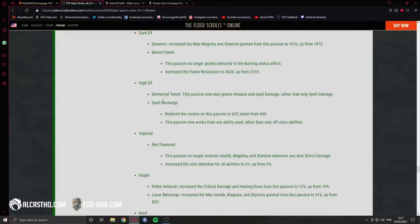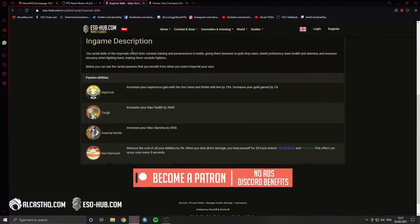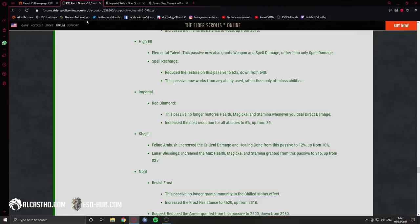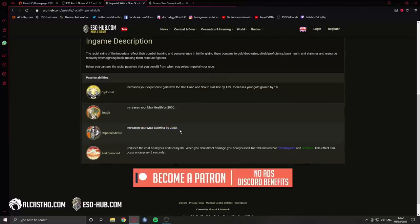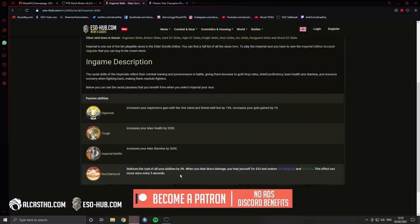Imperial red diamond: this passive no longer restores health, magicka, and stamina whenever you deal direct damage. Instead, the cost reduction is increased from 3% to 6%. It still heals for 333 and restores magicka and stamina once every five seconds, and Imperial still has 2k max stamina and 2k max health — not bad. But again, if the champion point system stays as-is, the cost reduction isn't very good because we won't have sustain issues.